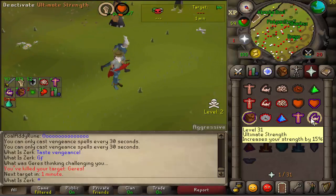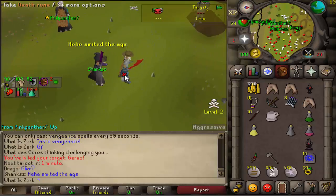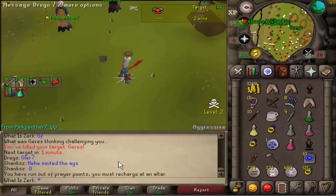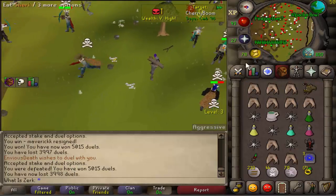Got the tier 5 there as well - pretty decent. Then we got that DDS 30-30. Not sure if the venge was a 30 or the DDS was a 30, but good fight to him anyway.